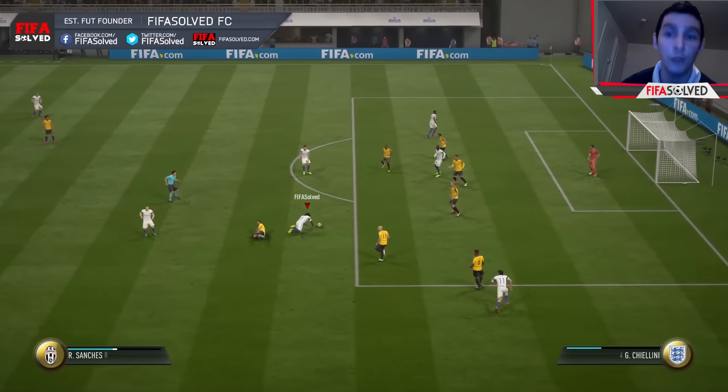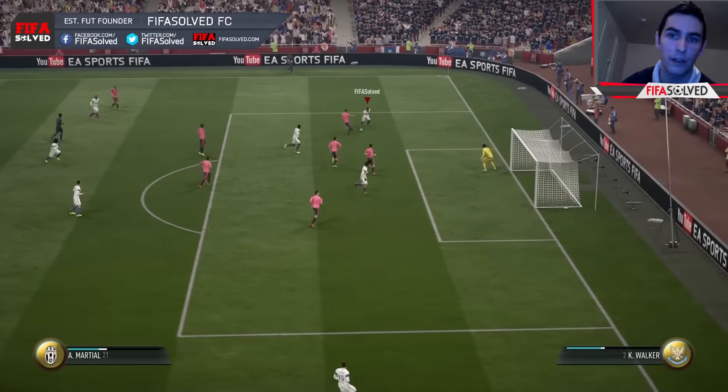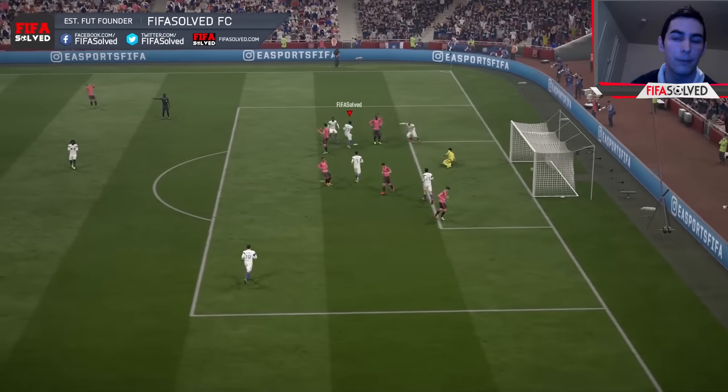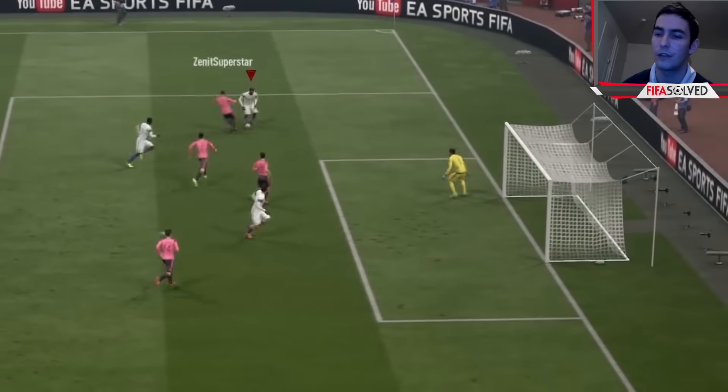You'll get penalties if you're not careful — it's such a quick skill move. Do it really quick, one after the other. I do one with Martial, then another one with Martial — can't handle me. Into the Kargu, bang, and it's in the back of the net in the blink of an eye. Just do fake shots, just abuse it, and it will be your best friend.